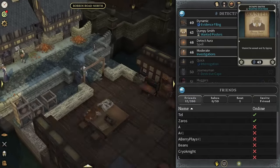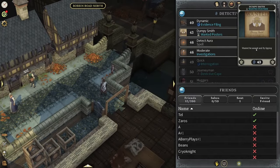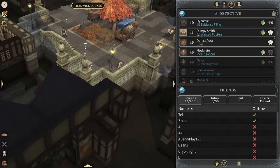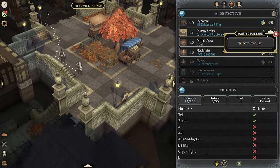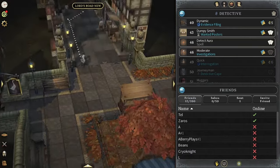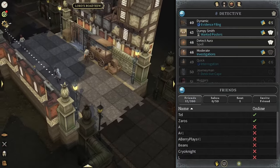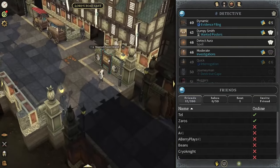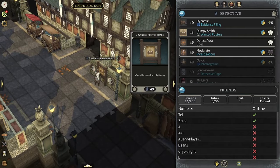As we run over there, let me talk about what it does. At level 43 you can start putting out a wanted poster — that is the Dumpy Smith. It's going to say 'wanted for assault and fly tipping.' This is going to get you XP as soon as you put the poster up. The cool thing is it's actually just free XP, and I mean that literally. You just put it on the poster board every — I don't know exactly the time limit.